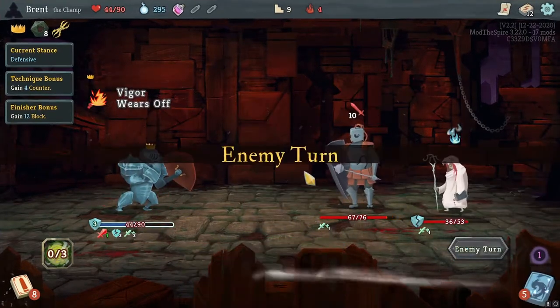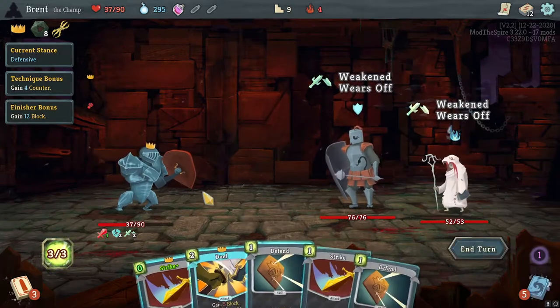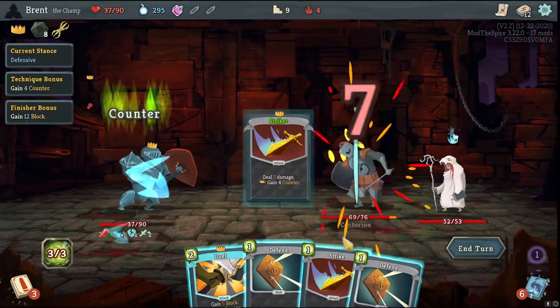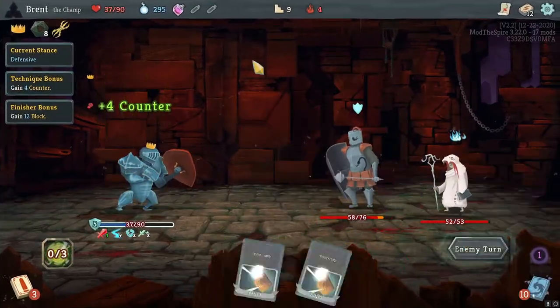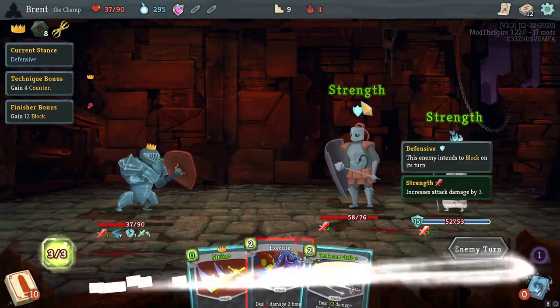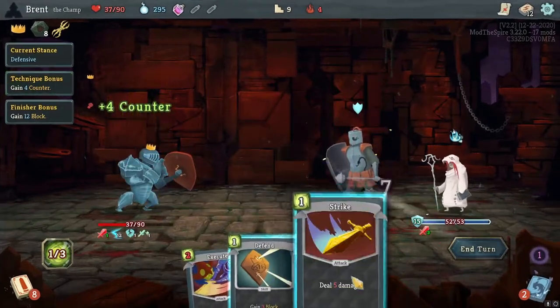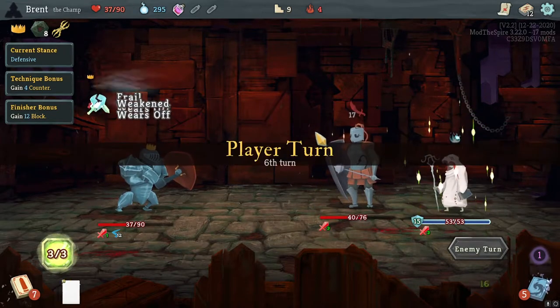These continue to stay zero — let's enjoy that. We're gonna have a hard time defending here. He stopped attacking so — Strike, Strike, Strike, Strike. We've got him in that good loop where they heal and defend. Seventeen is not great — got the Weakness here.